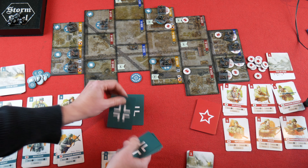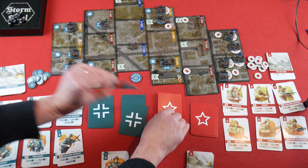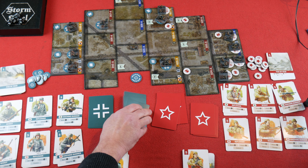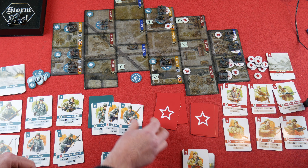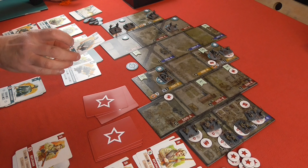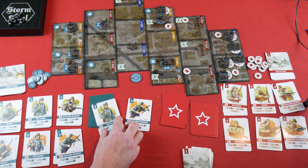We deal four cards each. Flip the top cards — seven against five, Germans retain the initiative. Sometimes it's good to keep the initiative, sometimes not. We've got Rifleman A, Machine Gunner B, and Scout B. Scout B is going to move — one, two — scouting up to there, so the Germans take a Fog of War card. Rifleman A moves forward one square. Then Machine Gunner B over here is going to fire down on those Soviets.